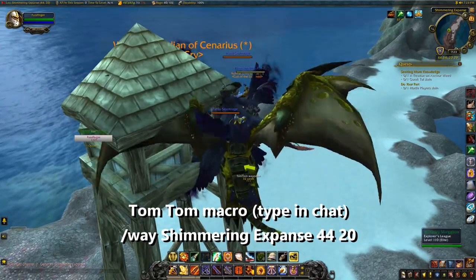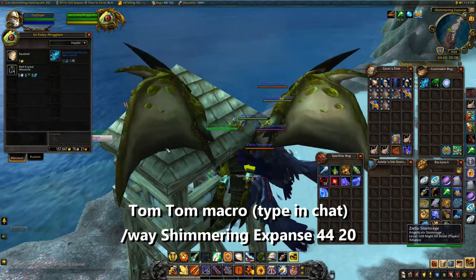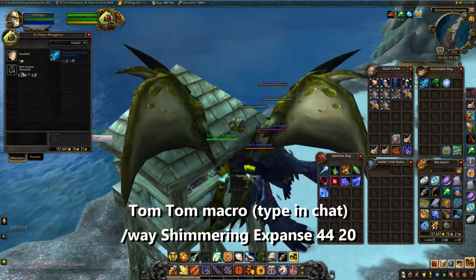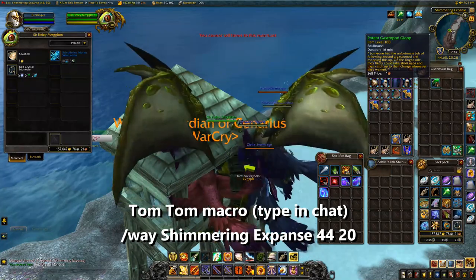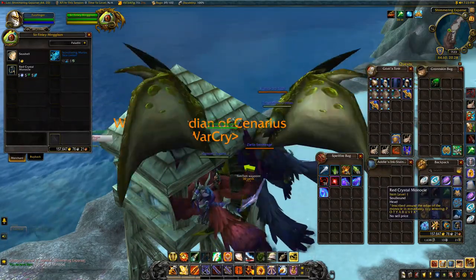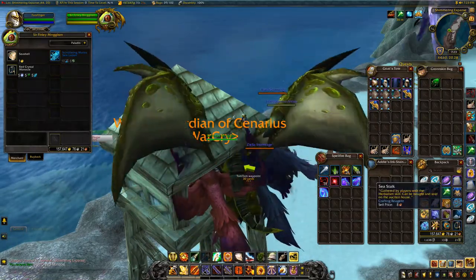The biggest challenge now is just getting in position at Sir Finlay with everybody else there. We can finally purchase the Red Crystal Monocle — let's go ahead and do just that. It says self-price one but can't be sold, which is fine. We've got the Red Crystal Monocle! It's a head item. That is the red puzzle solved, folks.